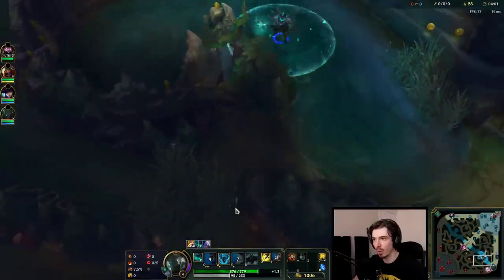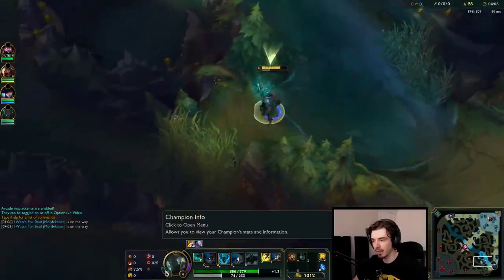Mord is a very big 1v1 champion. Rune stats are AP, AP, and Armor. We're going to try and go for a little cheeky gank on the bot side.